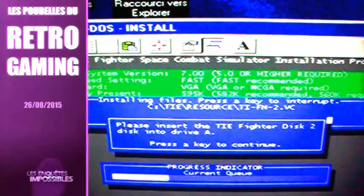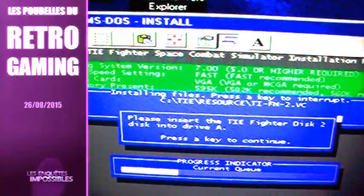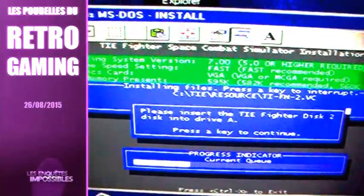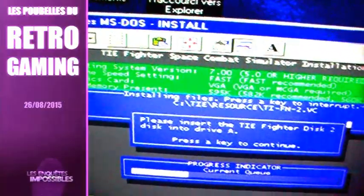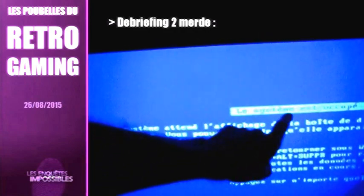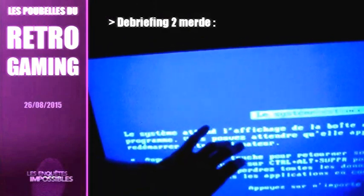Je suis en train d'installer, mais il me dit que je ne possède pas assez de mémoire EMS. Donc il faudra que je crée un boot disque. Avant de pouvoir créer le boot disque, il faut d'abord installer le jeu — il y a 5 disquettes. Quand je veux installer la deuxième disquette, ça me dit qu'il y a peut-être un virus et que l'IBM antivirus va s'actionner. Ça le lance directement et j'ai un écran noir pendant 15 minutes. J'ai fait CTRL-ALT-SUPPR et j'ai ça.